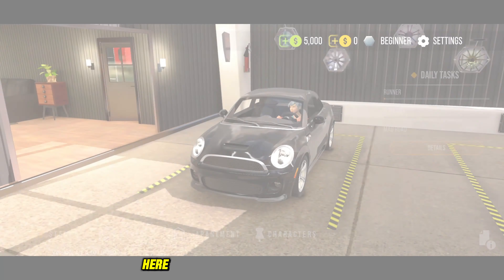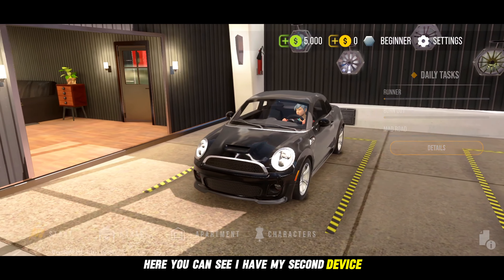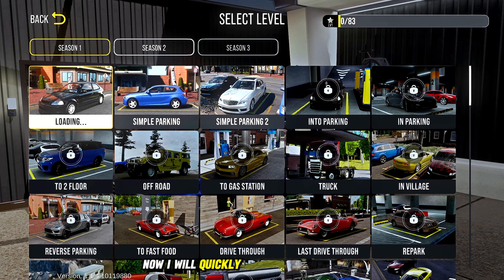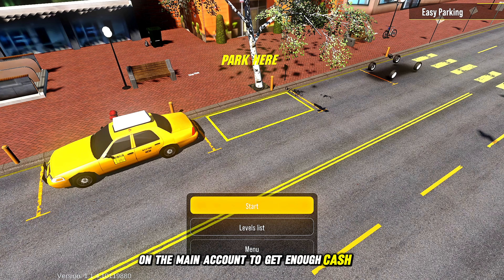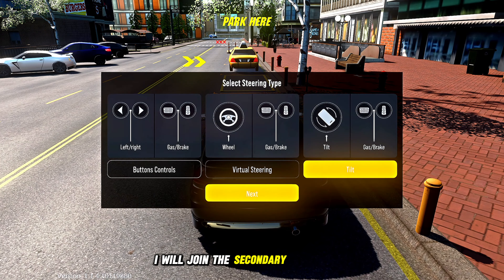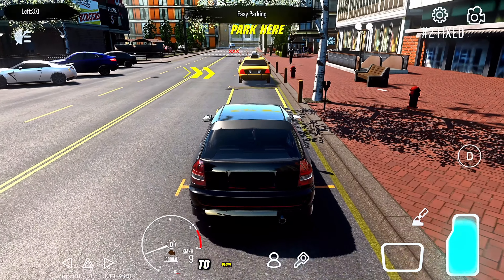Here you can see I have my second device and I bought a Mini Cooper there with five thousand dollars left. Now I will quickly do three of the levels on the main account to get enough cash to start a race. Once we have enough cash I will join the secondary device in a private room to begin the process.